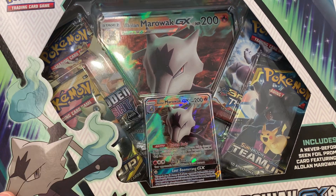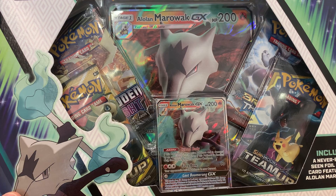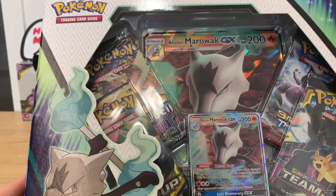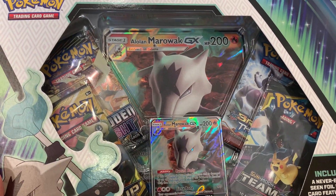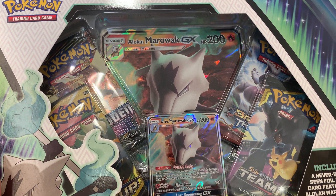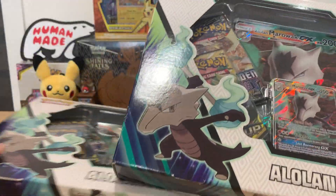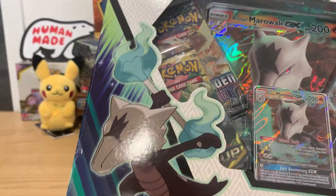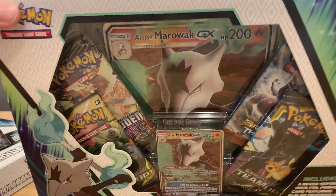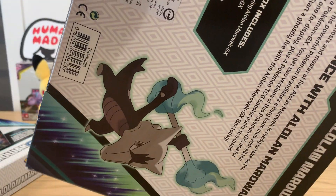For the Team Up cards they got some really nice tag team cards inside. Forbidden Light — I forgot what it was inside that I wanted, but I remember there's a nice Greninja I believe. And the Breakthrough of course has really nice Mewtwo cards. I'll start off and then afterwards I'll let my wife try her four packs. New channel, so I would appreciate it if we could get a like and subscribe — definitely will have more content coming.